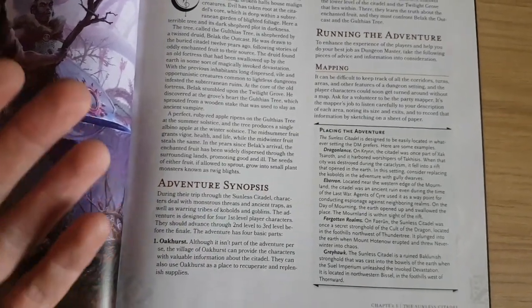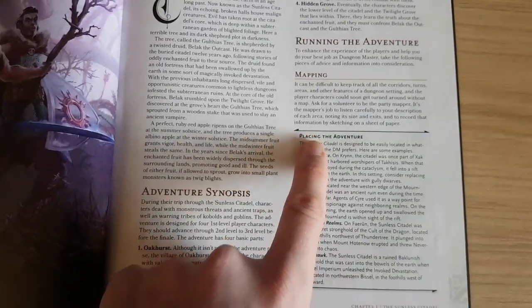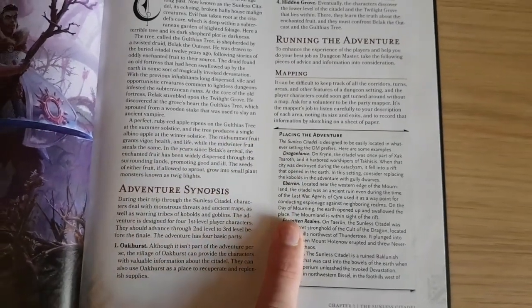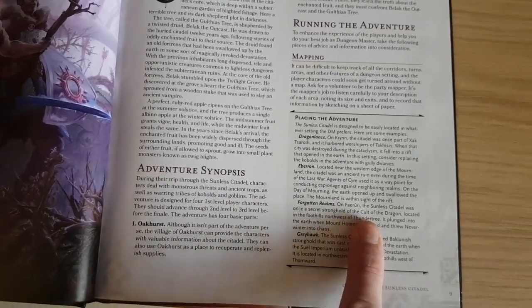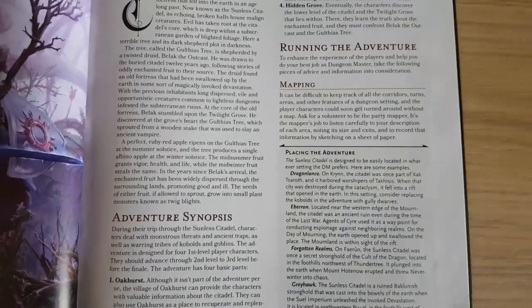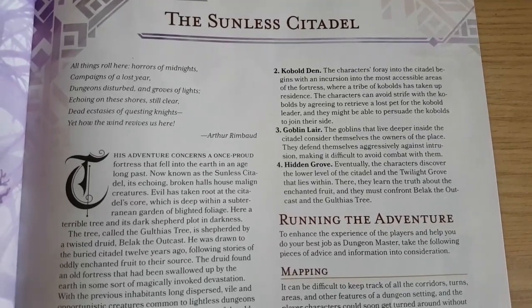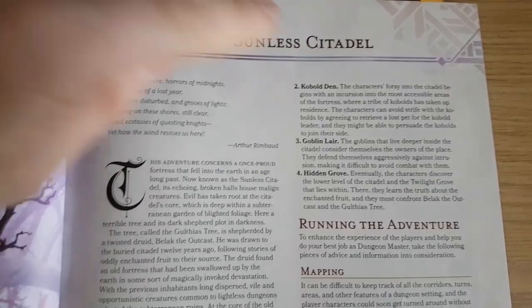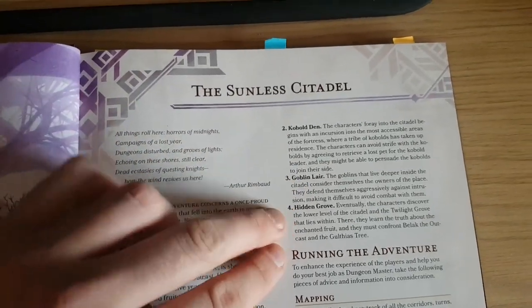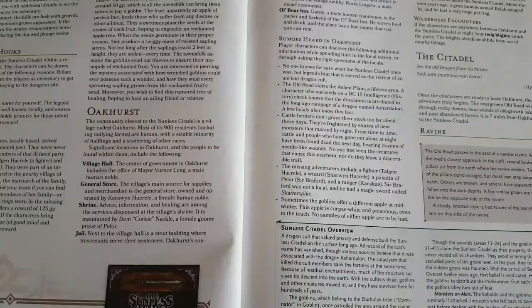The adventure takes place in four stages. First is Oakhurst, the starting town. When it comes to mapping Oakhurst, I personally run my games in the Forgotten Realms and it's very near Thundertree, which you might remember from the Lost Mines of Phandelver starter set. The second stage is the Kobold Den, where the kobolds and goblins are competing for territory — there's an interesting role-playing dynamic there. Finally you have the Hidden Grove where the story's climax reaches its conclusion. I'm going to go over each of these four parts.